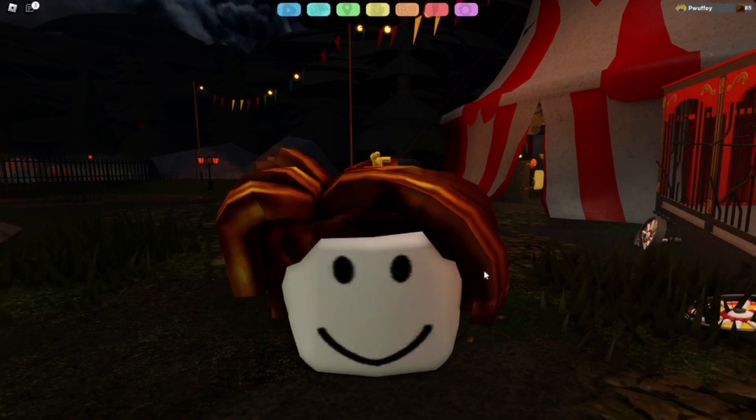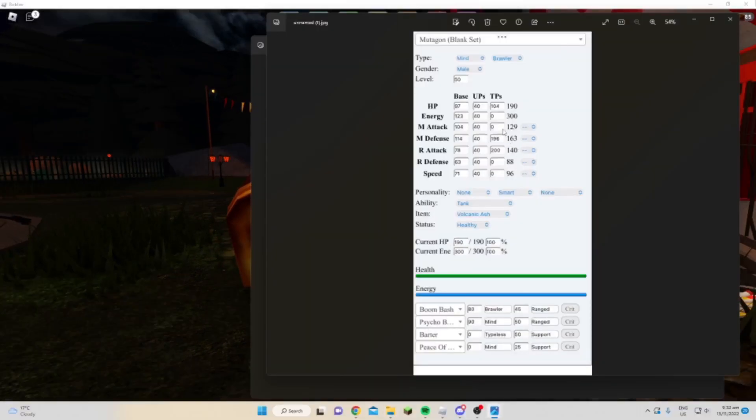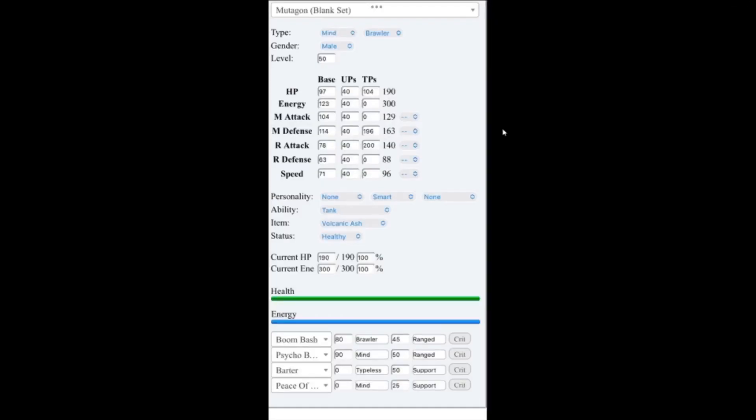Now for the giveaway sets! First is a ranged Mutagon set — Pure Smart, though you could do Nimble. Moves: Boom Bash, Cycle Blast, Barter, and Peace of Mind. You could replace Barter with Quick Punch or Frost Punch. The stat spread: 104 HP — it's pretty much leftovers but also allows you to take hits on the melee side — 196 melee defense, and 200 ranged attack to maximize damage output.